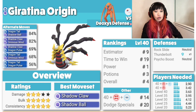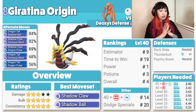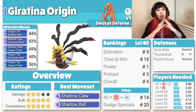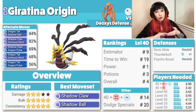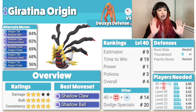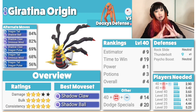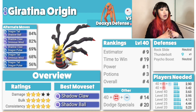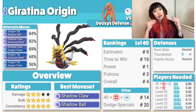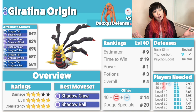Let's look at Giratina Origin. Damage 3, bulk 5, consistency 5. Best moveset is Shadow Claw, Shadow Ball. Anytime you go up against an electric move Deoxys, the Dragon typing resists Electric, so it'll come in handy. But especially against Attack Deoxys — if it has Dark Pulse, Giratina is going to get wrecked because Ghost is weak to Dark. Watch out for that, but it is tanky and will work.